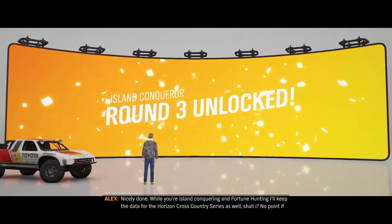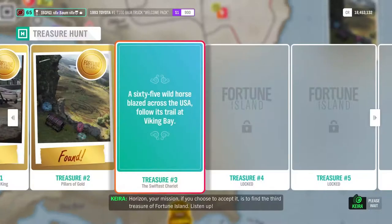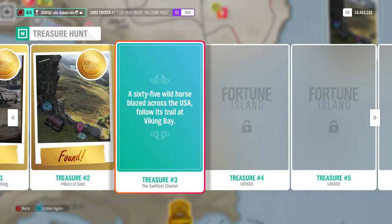We get a new riddle to find the third treasure of Fortune Island: 'Listen up - a 65 wild horse blazed across the USA, follow its trail at Viking Bay.' So that's either going to be a Mustang or a Bronco. We can check that out in the next episode.